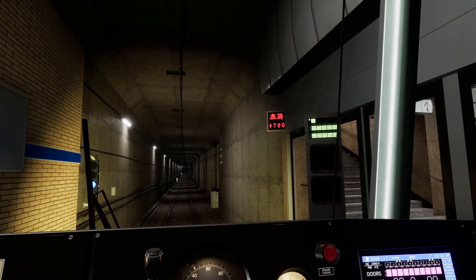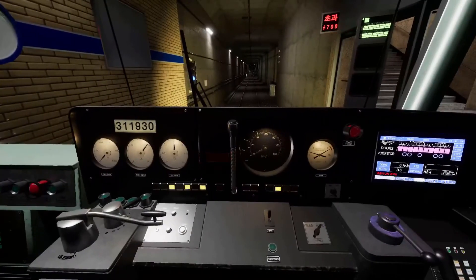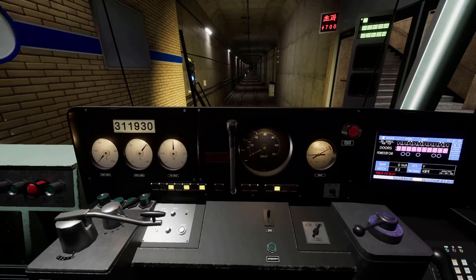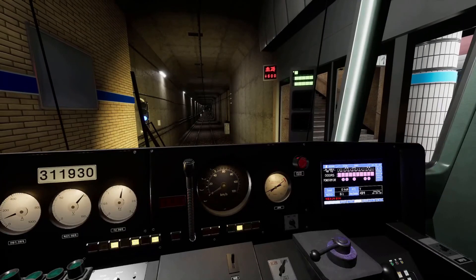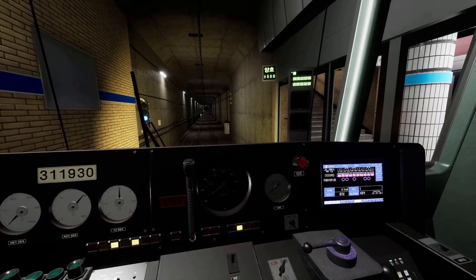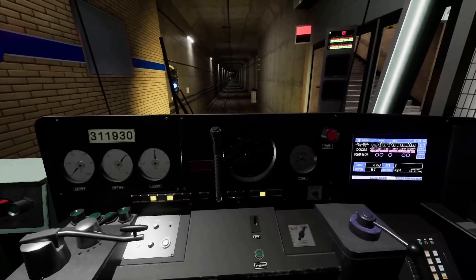I've gone to plus 700, which means the doors will not open because I've gone too far. So I'll release the brakes a bit, put it in reverse and go back, just so that it goes to green. And don't forget to put it back to forward.